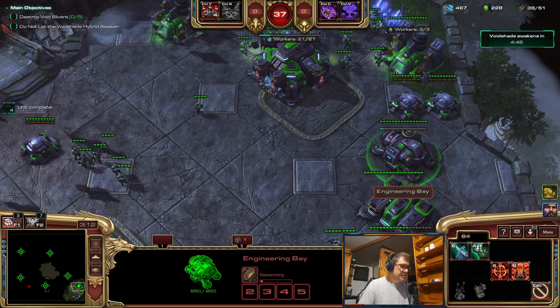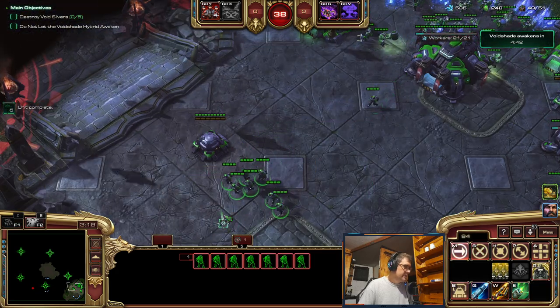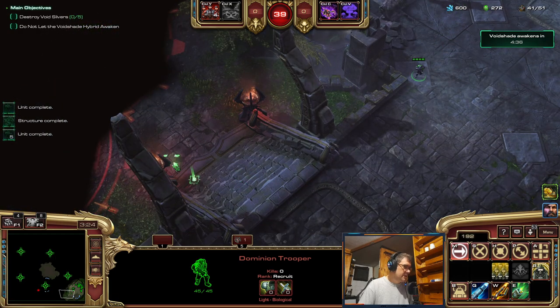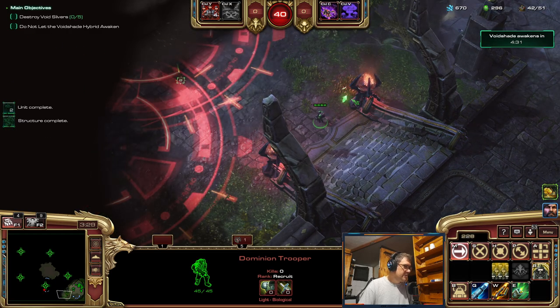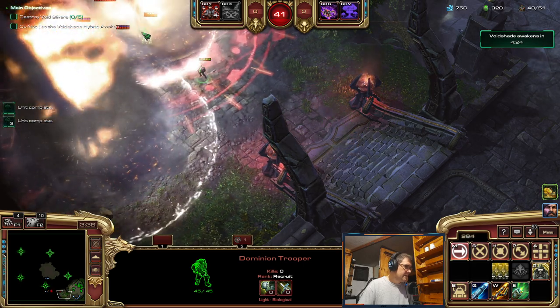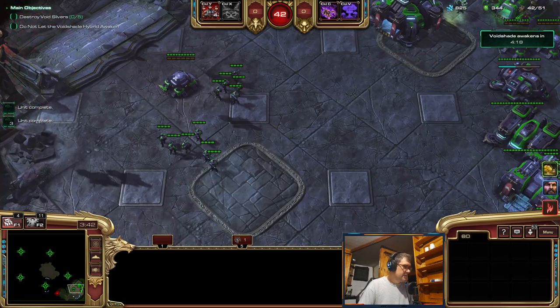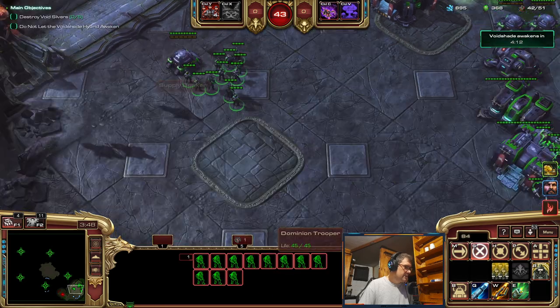Let me actually send a scout to see what kind of enemy composition we're facing and figure out what I should turn my troopers into. Okay, I can see Phoenix, DT — dark templars — and zealots. Also adepts.